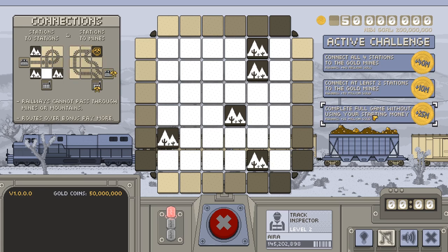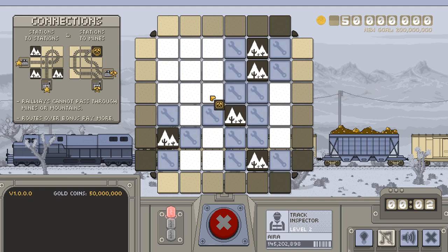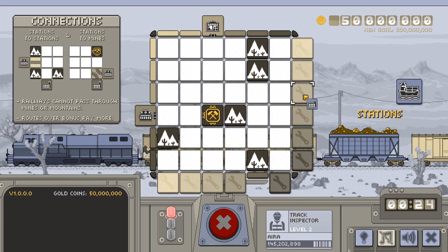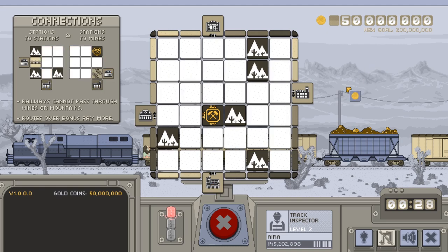First you choose a bonus goal, which will give you lots of extra points if you manage to complete it. Then you place the mine on one of the available spaces, then the four railway stations at the four edges of the board. Then you place the bonus space. Now the game starts.